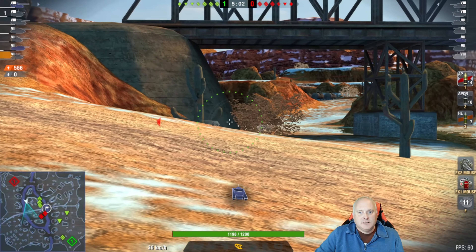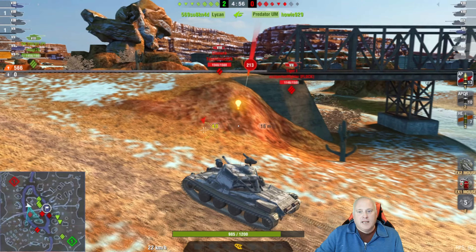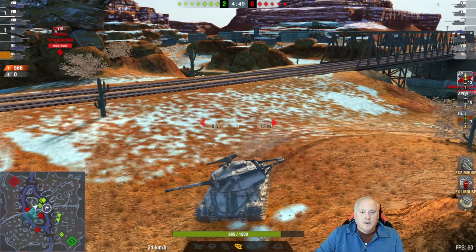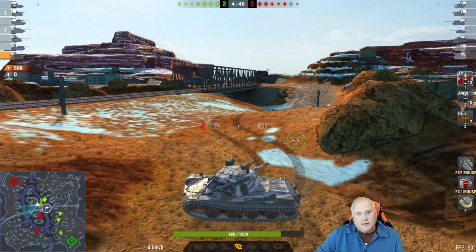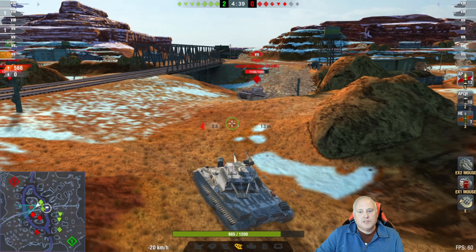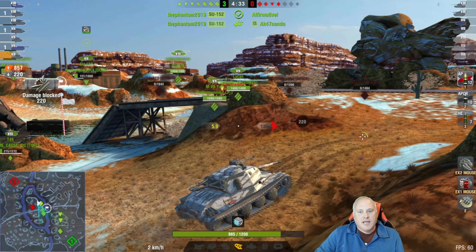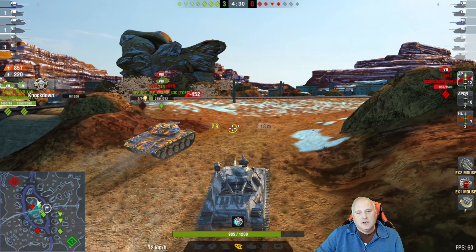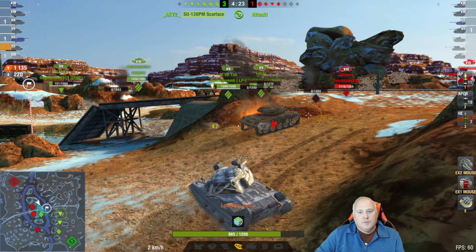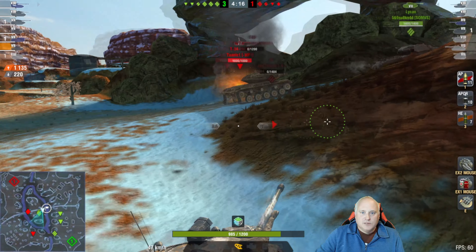The Tiger and the rest of their team have pushed into our spawn area. The Tiger changes his mind and comes back. I take a shot because I'm in escape-route mode — I don't want to face the Tiger 1v1. We get down to safety on the other side of the hill. The Tiger bounces off the side cheek, then manages to take out the T49. That Tiger has a high-firing gun that'll chew you up, so don't take it lightly.